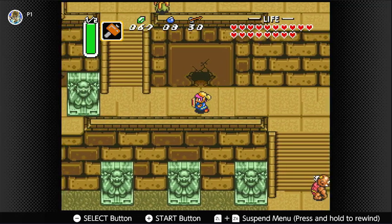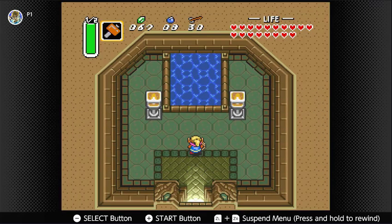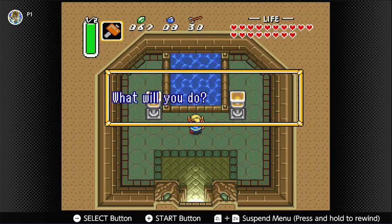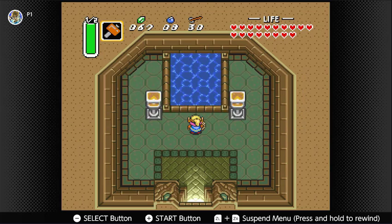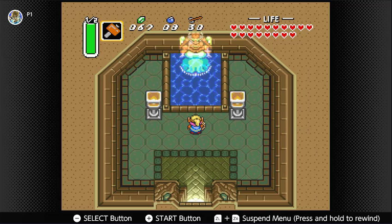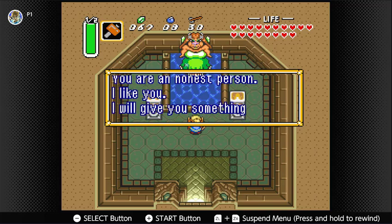Now these will be the final upgrades for two of our weapons. We want to throw the bow and arrow in first. Yes, we did drop that. These are silver arrows to give Ganon his last moment — you definitely need them to defeat Ganon.